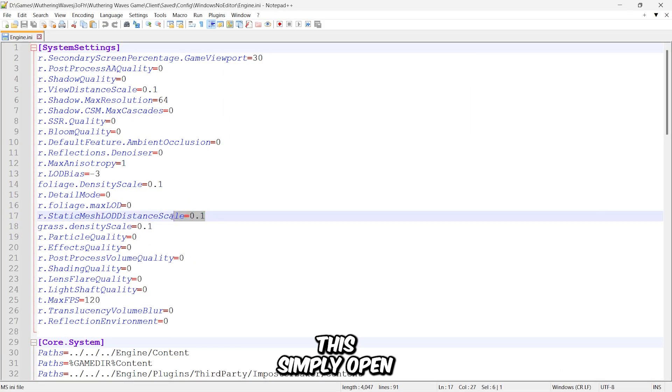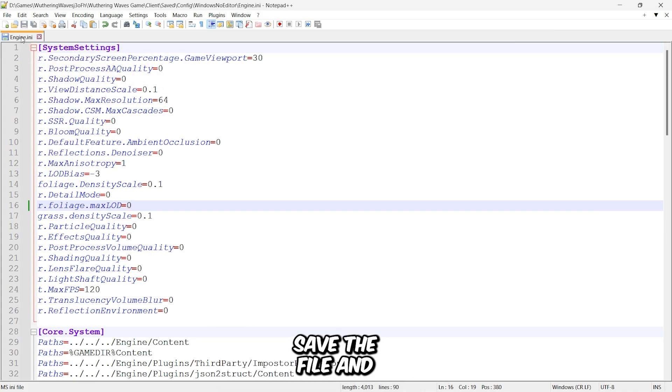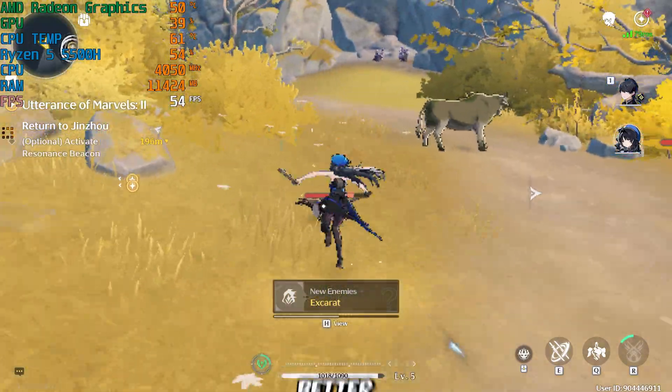To fix this, simply open the engine file once more and remove the specific segment that's causing the texture issue. If you're unsure which part to edit, check out the video description where I've provided a pre-configured file for download. Once you've made the changes, save the file and don't forget to set it to read-only again. As you can see, everything is now running much smoother and the game is performing way better.